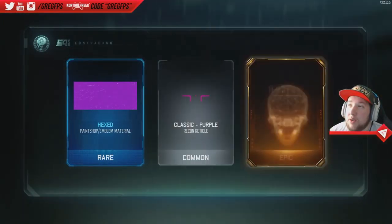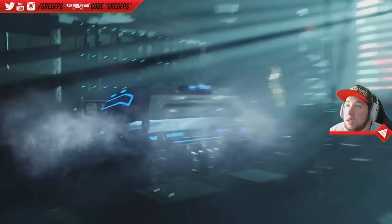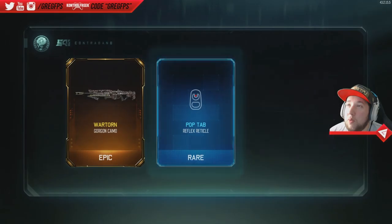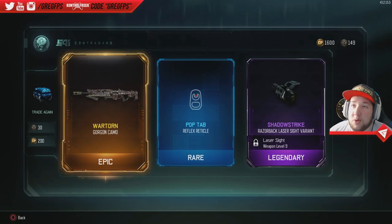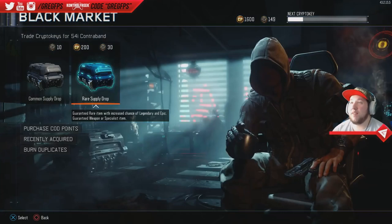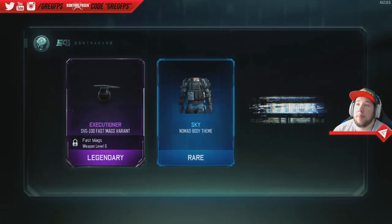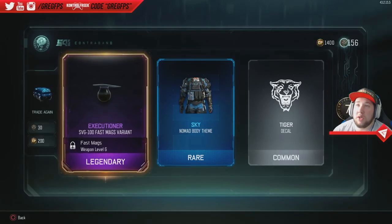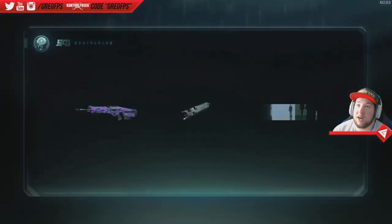Text paint shop material, Storm Black Cell — okay. Oh, War Torn! I'm getting some luck right now. War Torn Gorgon camo, that's pretty sick — I would never use that ever. And then we got a Razorback laser sight variant. That looks like one ball is hanging dude — SVG fast mag variant, aka one ball. It would look better if there were two, but that's just my opinion.